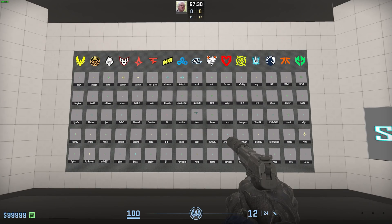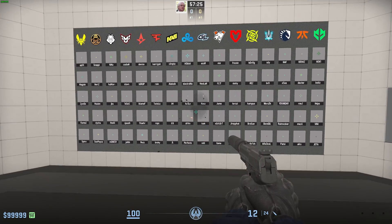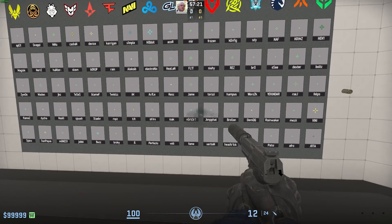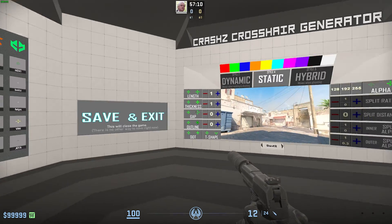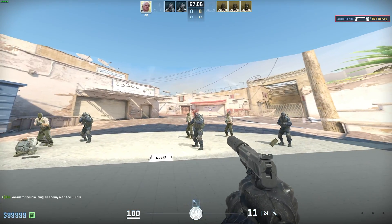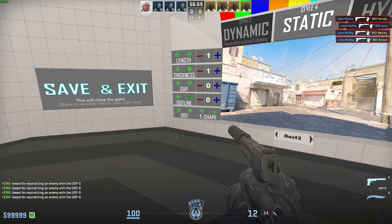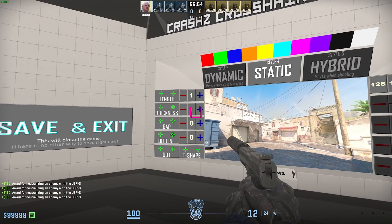On the far left over here, we have professional players, but we can simply click across it to take it completely. Very simple — simply look for what you want, select it, and you're done. Then, if we head across to the far right, there's an outside section where a bunch of bots will spawn, and you can practice your aim live, further adjusting your crosshair to get closer to what you like, until you eventually find something that works for you.